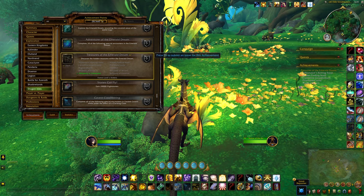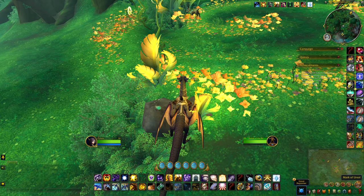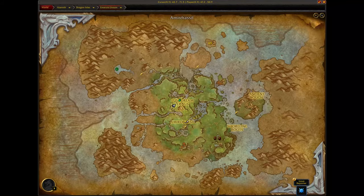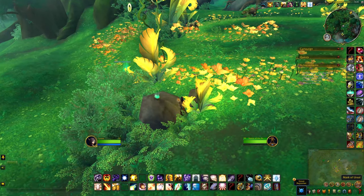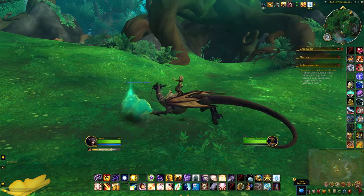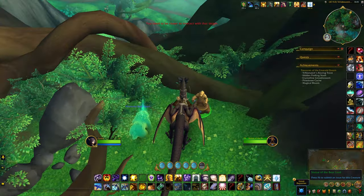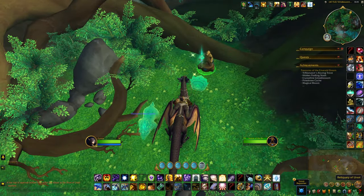For the Reliquary of Ursul, what you need to do is find one of these Marks of Ursul. I managed to find one outside in the Viridescent Thicket, which is right here on the map in the Emerald Dream. And then once you have that, just return to the statue — and there you go.